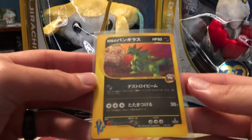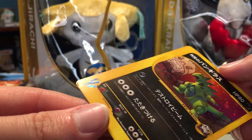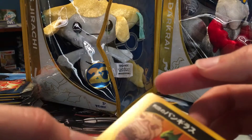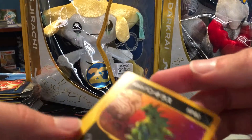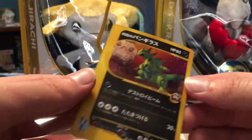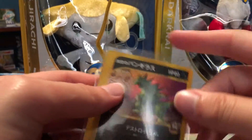Lastly, it did come with a sealed starter or half deck that includes Rocket's Tyranitar. I opened it, but as you can see this corner is really damaged — and there's some corner damage up here as well. So I bought another one; hopefully it's 9.5 quality so I can get that one graded as well.